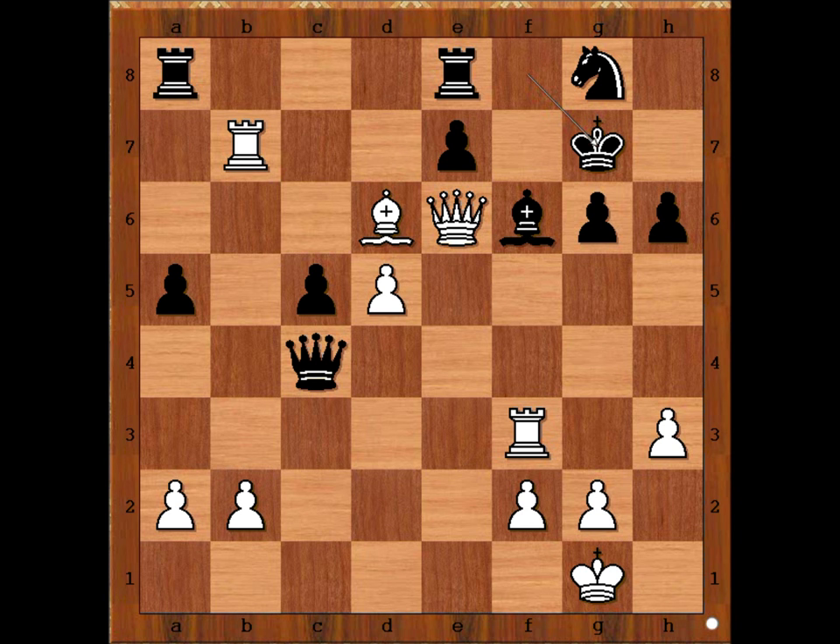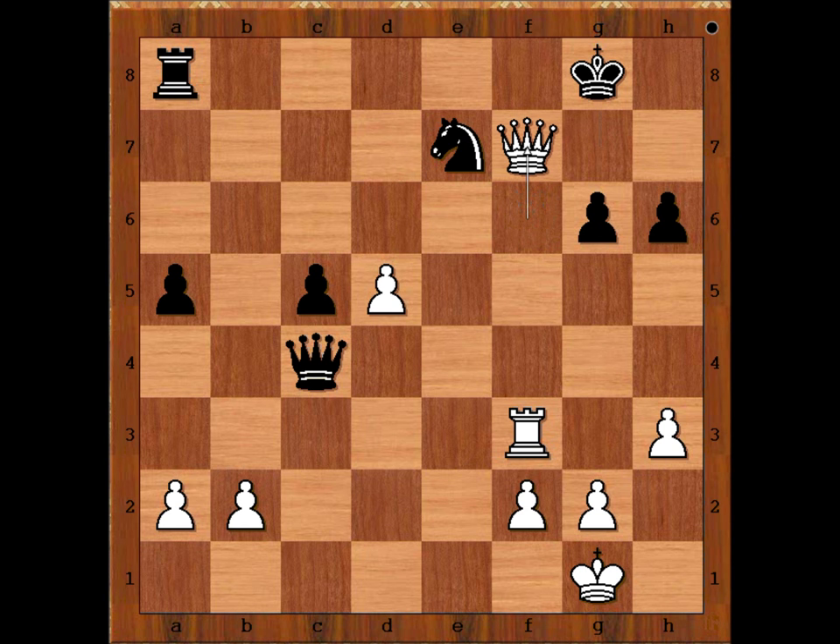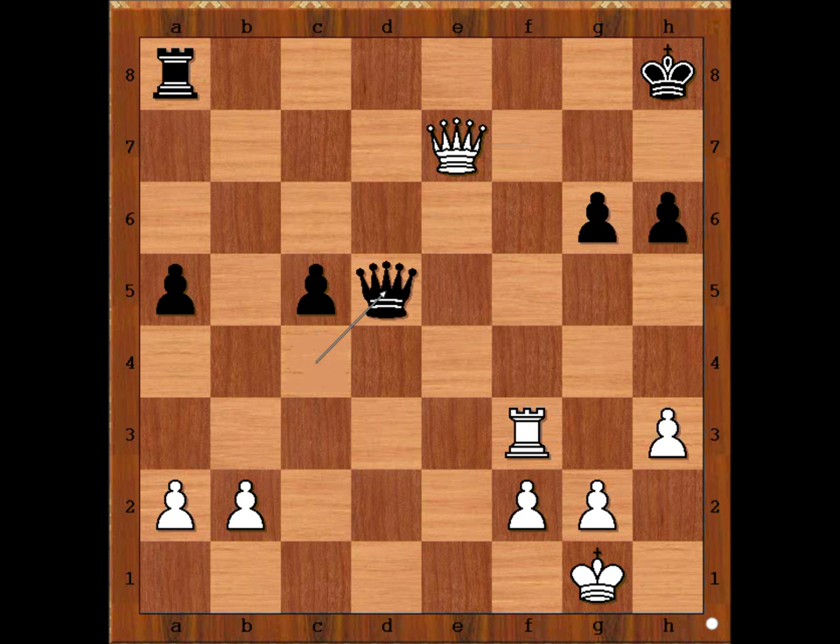King to G7. Look at this heavy concentration of white pieces around the Black King. But how to continue the attack? What is the best move for White in this position? This is what Tal did — Bishop takes on E7. Rook takes Bishop, Rook takes Rook, check. Knight takes Rook, Queen takes Bishop, check. King to G8, Queen to F7, check. King to H8, Queen takes Knight.